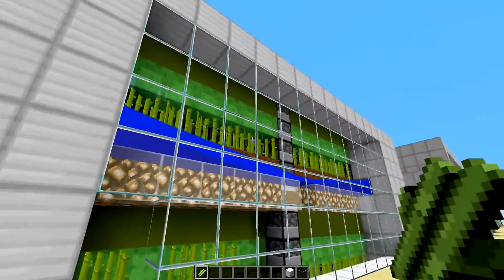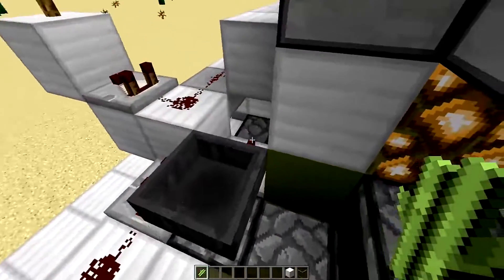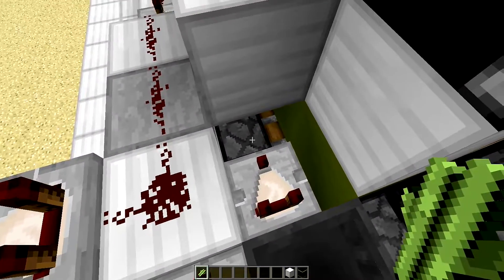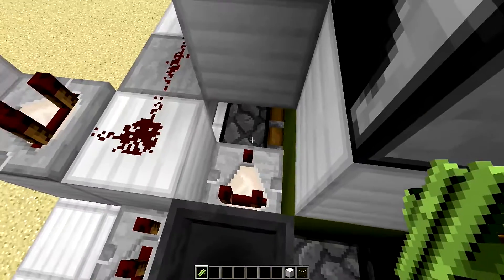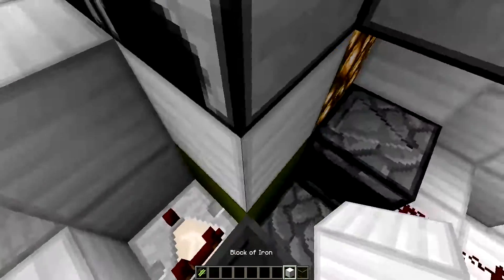The other ones do go off, and what that change is is that this comparator will not power this piston if there is not a block on the piston. So to alleviate that, you just place one block on top.